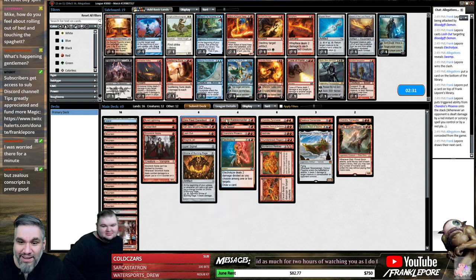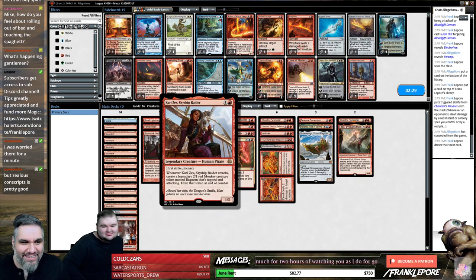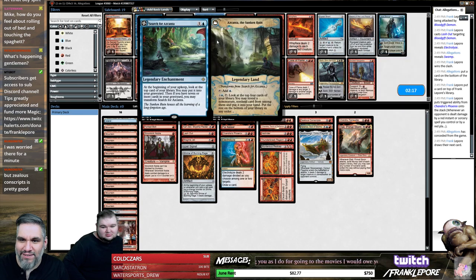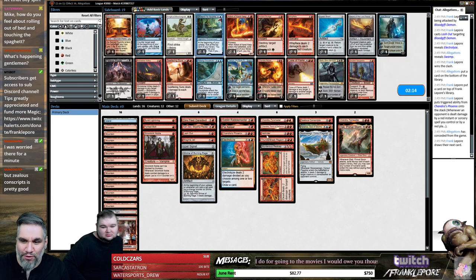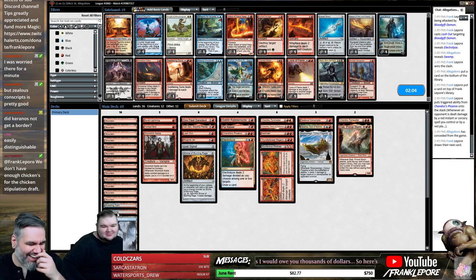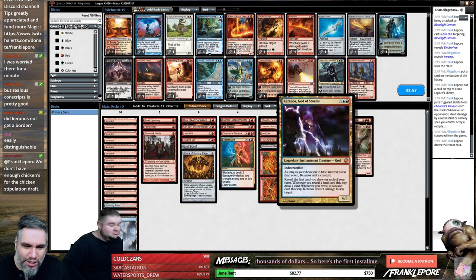Man, those new borders look so good, I like it a lot. They really stand out — they pop, it's got some pop to them. We were blue-red and then most of the blue dried up. We had Jace, Search for Azcanta, and Riftwing Cloudskate — and then all the red cards we wanted just kept tabling. The last picks were like four good red cards and we were like, all right, we'll do this again. Seems like either someone's playing mono red or no one's playing red — literally it. Karanos didn't get a border apparently because it's also an enchantment.